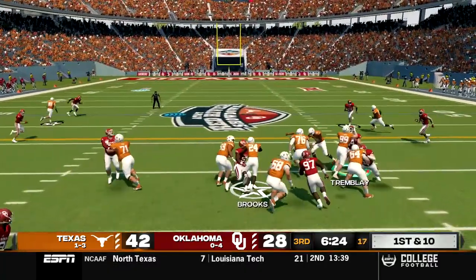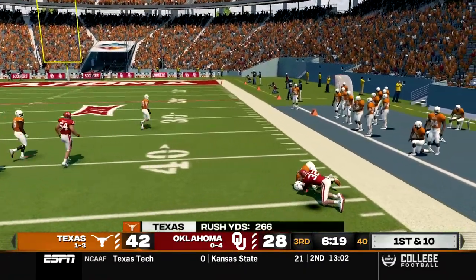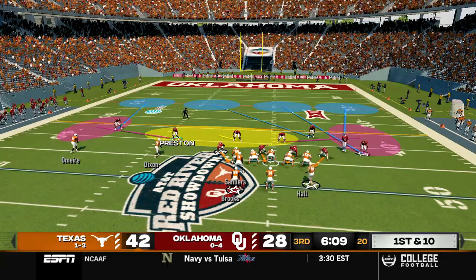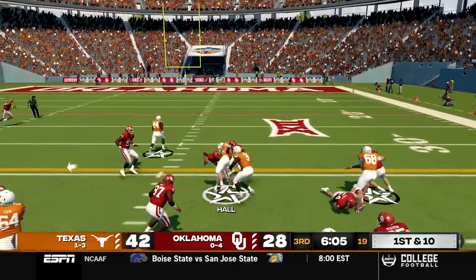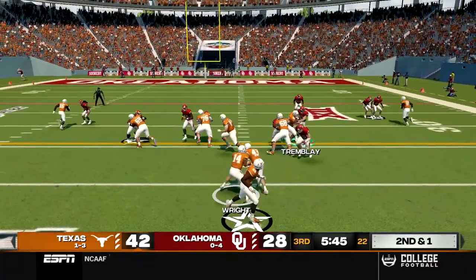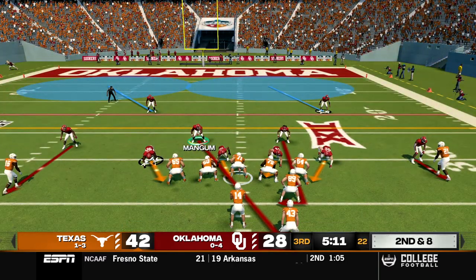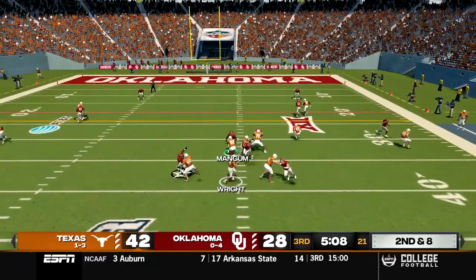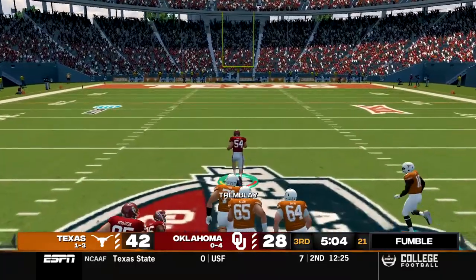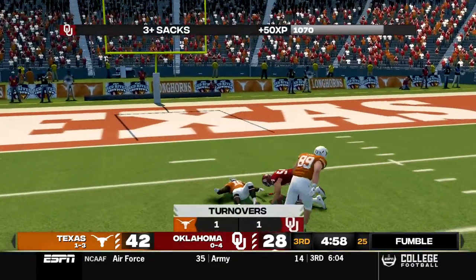Texas comes out only up by two touchdowns. Hands off to Brooks up the middle who bounces it to the outside into Oklahoma territory, brought down at the 45. Wright sends Hall in motion for a counter play up the middle for about a nine yard gain. Second and one, Wright in shotgun, Oklahoma brings a blitz but it's an option play and Wright gets the first down. Then Wright is sacked and fumbles the ball, recovered by Dallas Tremblay who is off to the races. Our star defensive player may get his first touchdown but he will get caught from behind and finally brought down inside the 10.